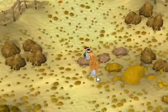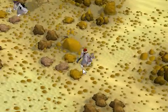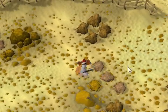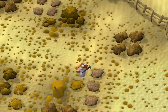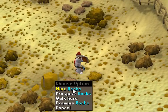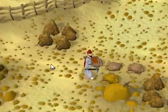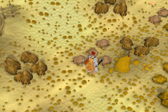Drop your ore as you go - it will make it a lot easier because it won't fill up your inventory. Now this spot is not just for 99 mining, it's also good for getting to Lunar Diplomacy, which is very helpful for 99 mining because you can use the Humidify spell to restore your water skins, making it much easier and meaning you don't have to bank as often.